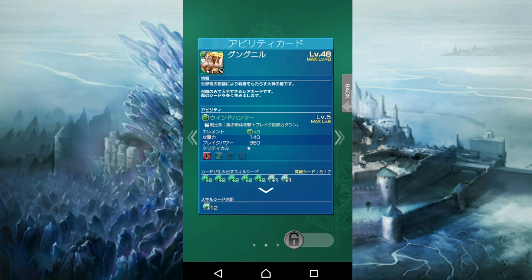Expanded abilities unlock every 2 skill ranks. So the first one was at rank 2, the second at rank 4, the next will be at rank 6, and the last will be at rank 8.